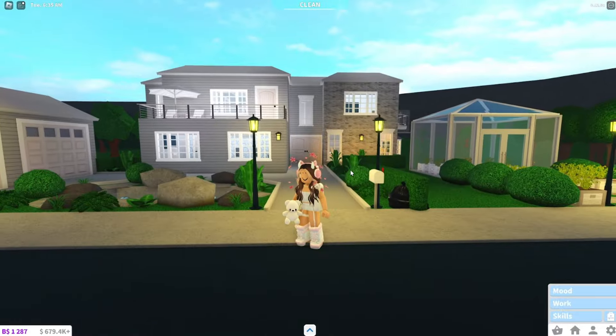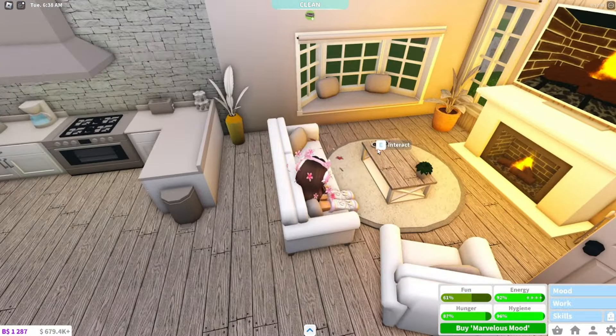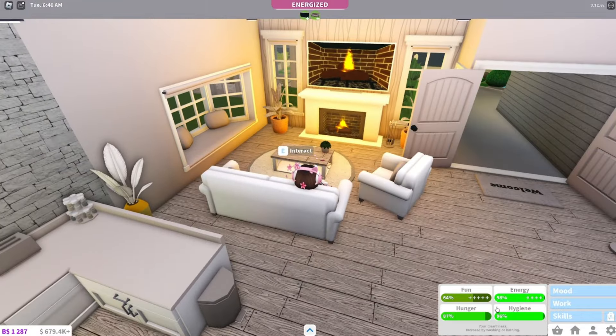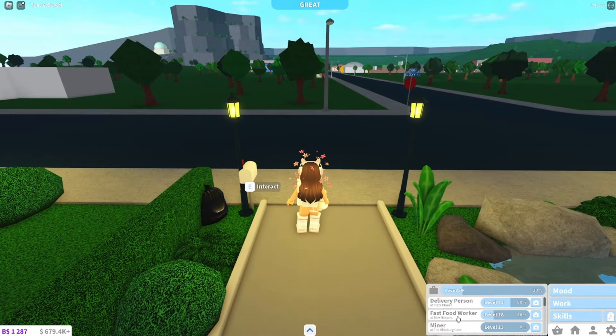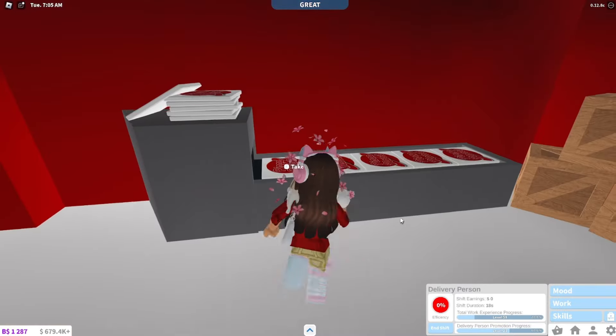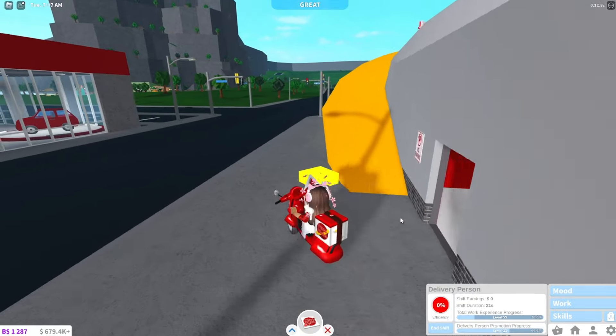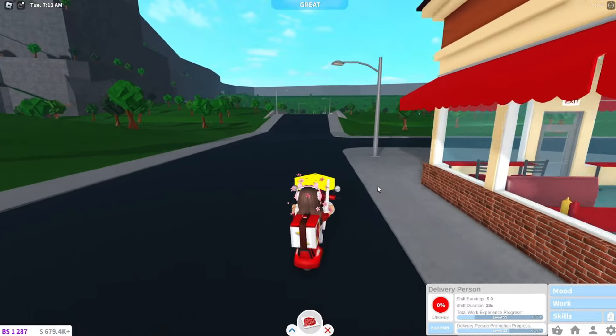To start with, you want to make sure that your moods are all the way up. I'm just going to increase my fun ever so slightly so that my moods when I'm working are going to start off at 100%. My moods are all in the green zone. Now I just want to click on work and pick the delivery person job, and I'm heading over there now. I am now the pizza delivery person and I'm just going to deliver a few pizzas so that my efficiency is at 100%.